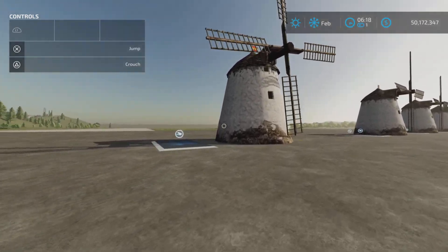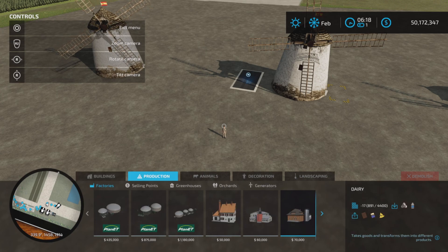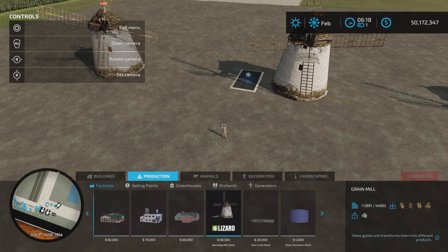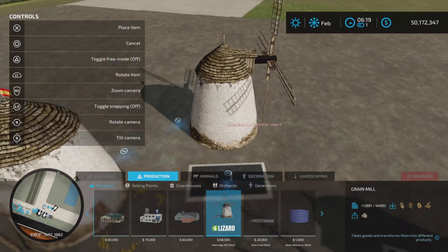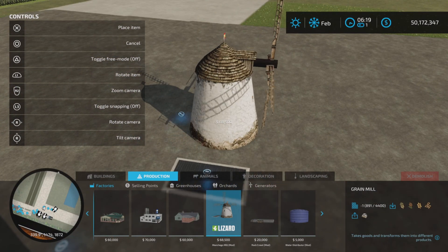The next one is a factory, not under Generators but under Productions and Factories. Here it is: $68,500. It's a flour mill, actually. Place it anywhere. That is six slots on console.